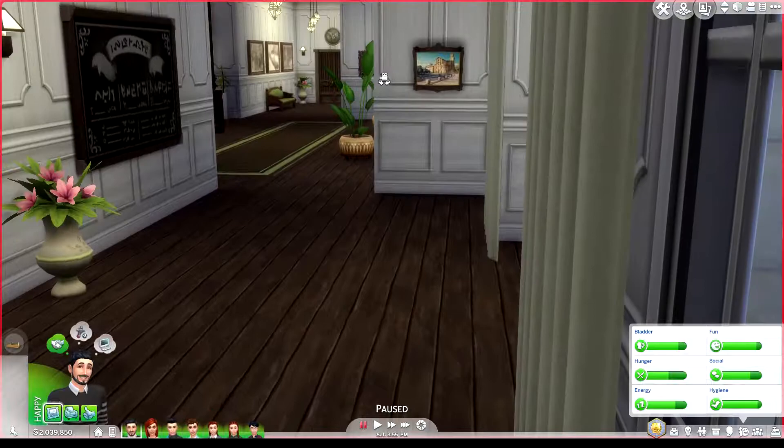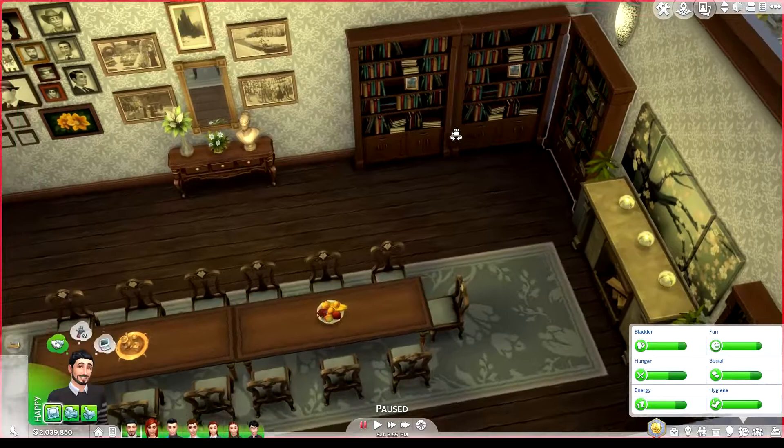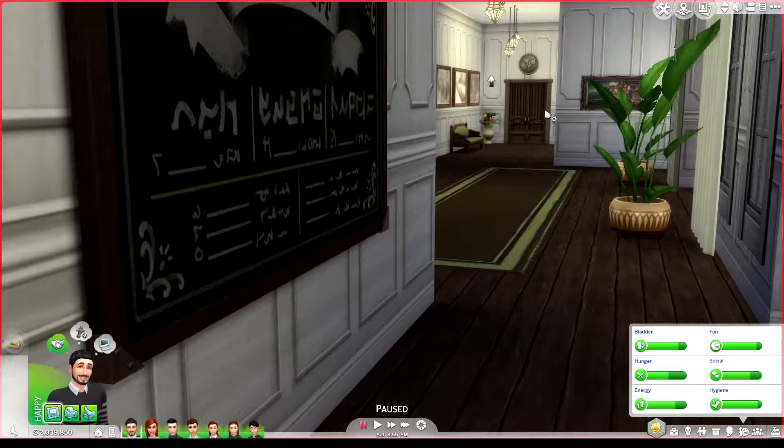Going back through the hallway, you can go in here and enter a big dining room. There's already a very big table with some chairs in the kitchen, so the family normally has dinner there. But being a rich family, they might occasionally want to entertain guests and have dinner in a very nice, posh dining room.